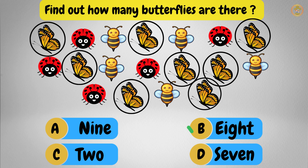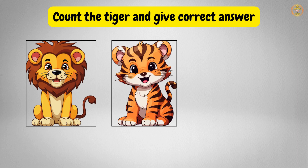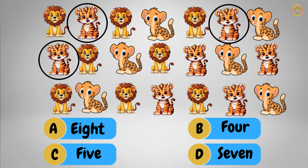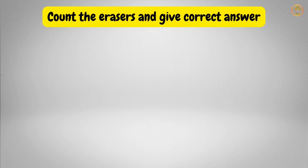Great job! Now we have lion, tiger and jaguar. You have to count the tigers and find out how many tigers there are. That's right! One, two, three, four, five, six, seven. We have seven tigers. Fantastic kids!